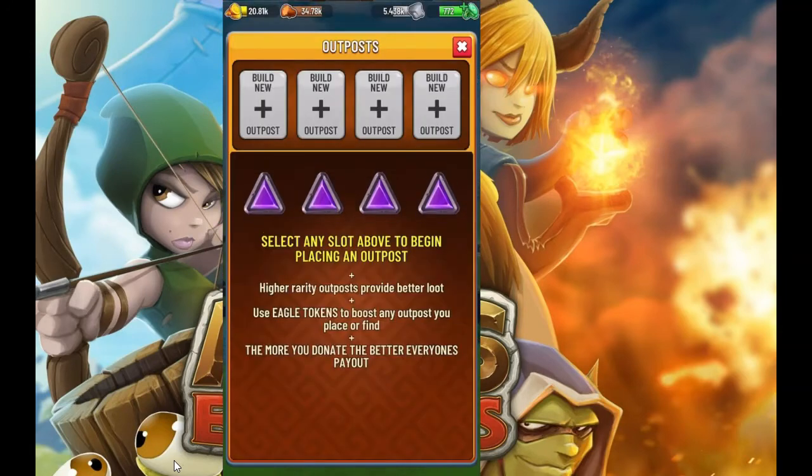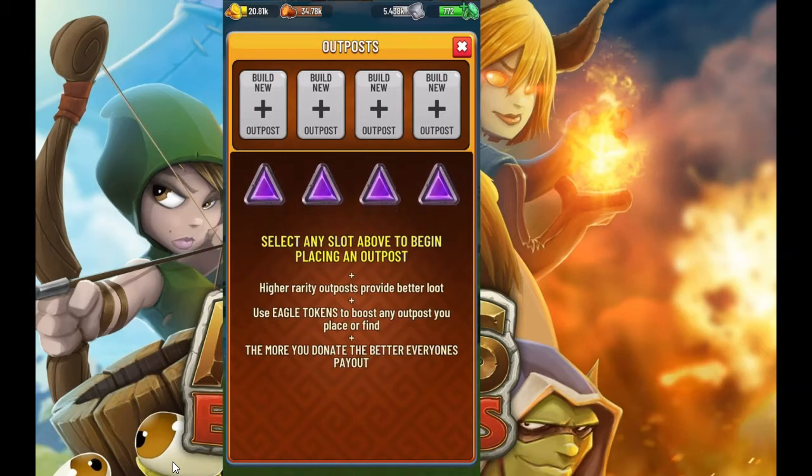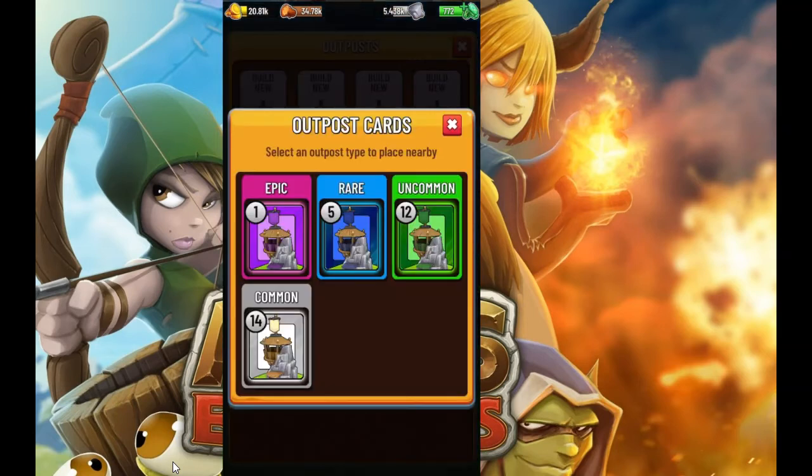Out of 12, we got two books of trainings, no crystal hammers, and a couple cards here and there. So overall, these common ones didn't seem to be very good. We will go ahead and place down — I believe the next one is the uncommon. So we're going to place down on those and we'll do those tomorrow, opening up 12 of the uncommon ones. Thanks for watching, guys. If you have any questions or comments, post them down below.